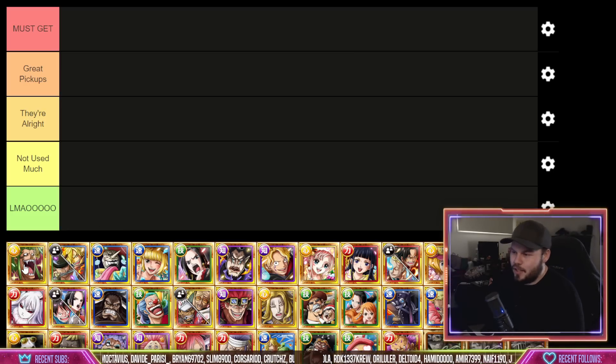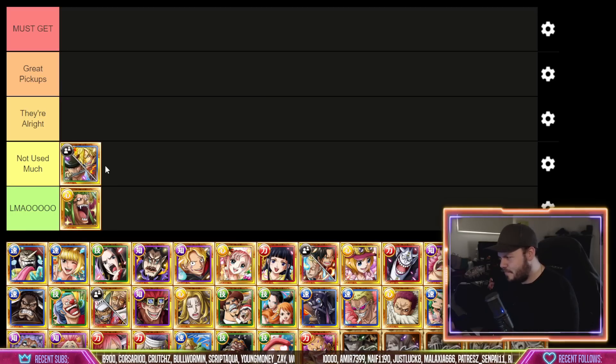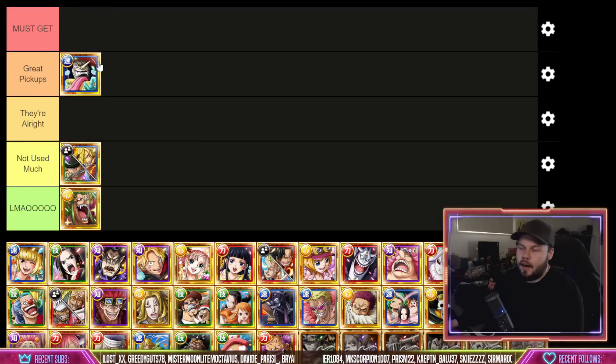Let's jump into it — there are a lot of characters here so we want to fly through this. We've got some pretty bad characters here, though this Perisboro is actually really good. His support attaches to any Cerebral unit and when that unit uses their special, it locks the slots of all your Cerebral characters for one turn. It's pretty close to must-pick tier — a very very high tier pickup, really really good.